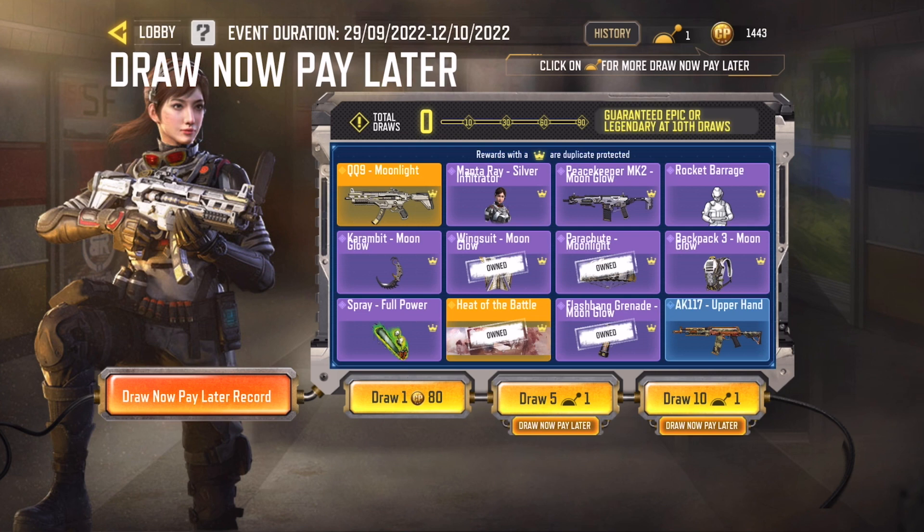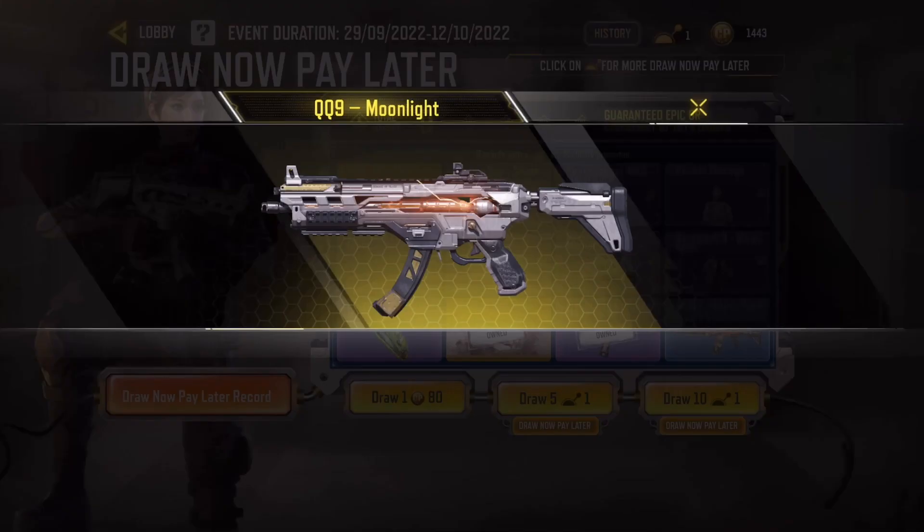I don't know exactly how this works, but we'll figure it out. Obviously by the name of it, you can draw 10 now or 5 — see what items you get, then pay for it if you want, which is nice. I'm not sure why you would draw 5 over 10 though. Why wouldn't you just do all 10? But we'll see. Again, QQ9 Moonlight here, pretty cool skin.